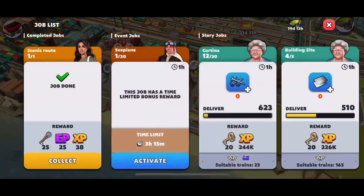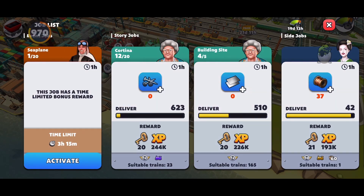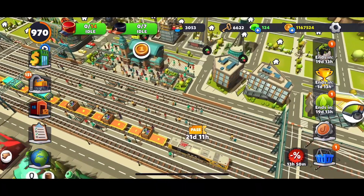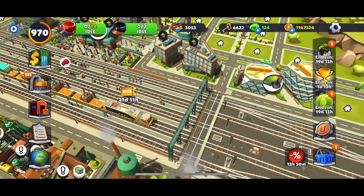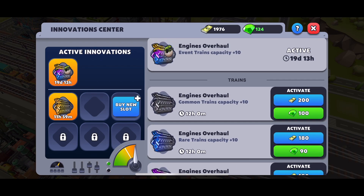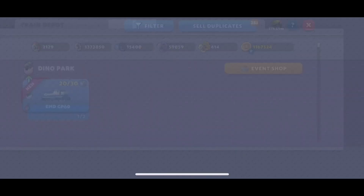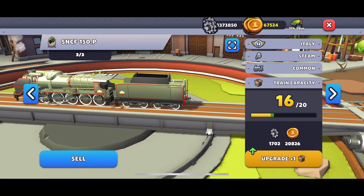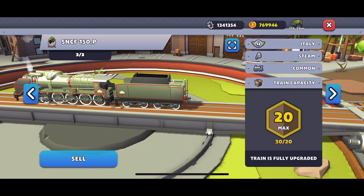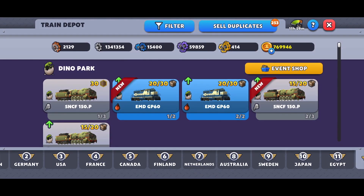Throughout the event there will be gems to collect. Now activate the bonus drops when you're ready — there are a good amount of items to be delivered. The first few deliveries are 45 seconds, which is really good. If you need to move fast, consider using union dollars on legendary trains to do those quick 45-second jobs.